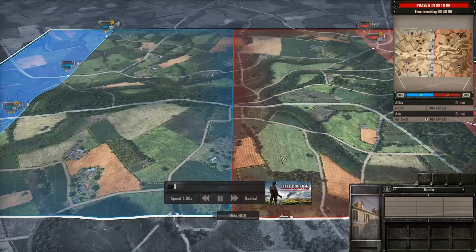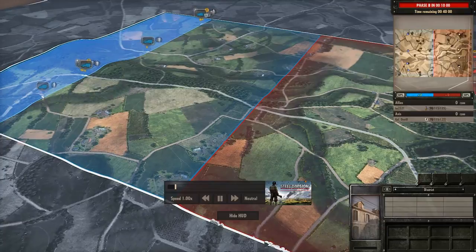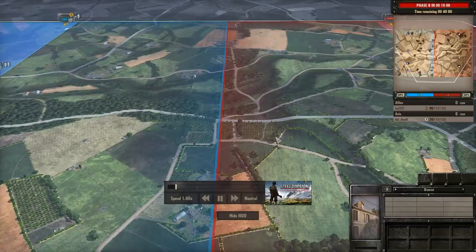Today, actually on Mount Ormal — a map we don't get to see very often — we have a great showdown. On the left-hand side in blue, we have KU2521 as the ever-so-loved 1st Polish Armored Division. And on the right-hand side in red, we have Gowl O'Neil as the Troph SS Panzer Division.